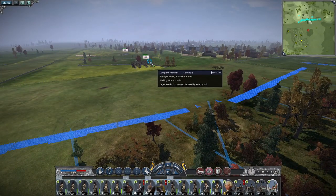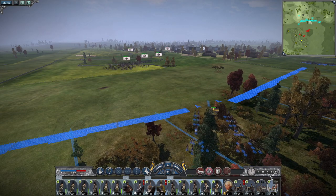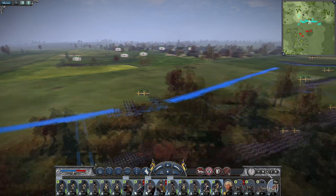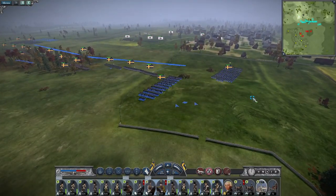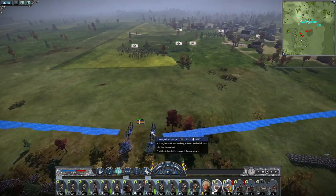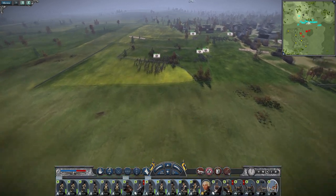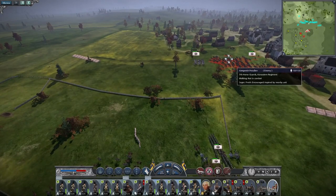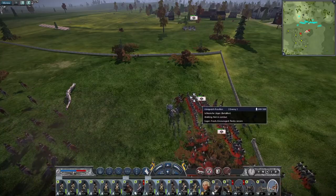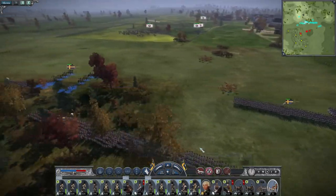There goes the Prussian light horse, and there's a Prussian infantry unit, a Prussian gun unit, another cavalry unit. I was wondering how long it'd be until they show up. Third light horse, second horse, seventh horse guards, general staff — and it's a Schleser Jäger battalion. Yeah, they're not going to have a good time.